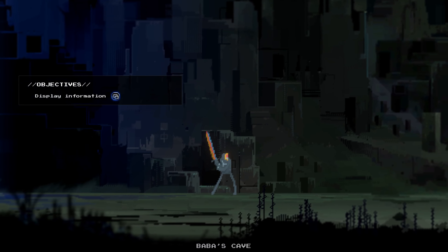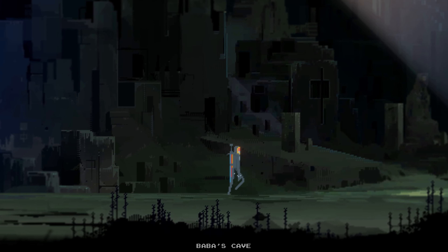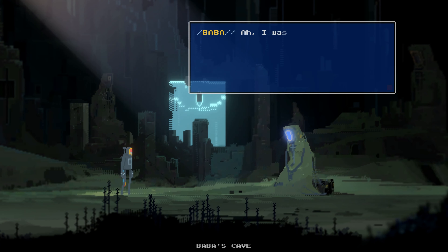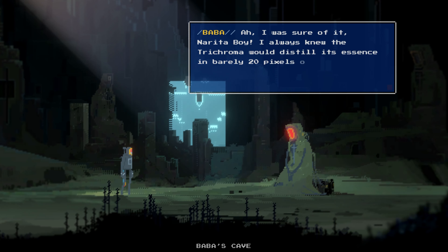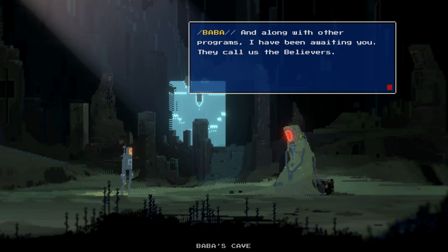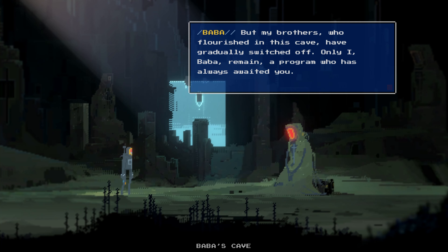Baba. Is it going to be a massive... sheep? Oh, wow — they've been just meditating for so long that the grass has grown over them. Narita Boy, I always knew the trichroma would distill its essence in barely 20 pixels of condensed power. In the source code, I read commented lines that made me suspect a hero would be compiled to rebalance the beams of the trichroma. Along with other programs I have been awaiting you — they call us the Believers. My brothers who flourished in this cave have gradually switched off. Only I, Baba, remain.